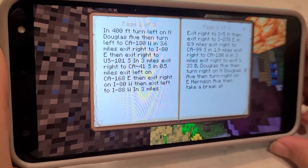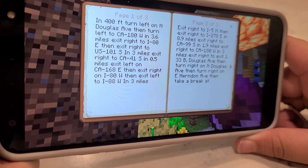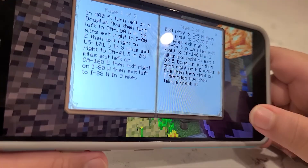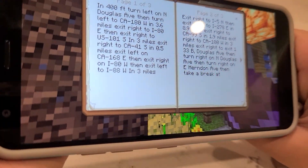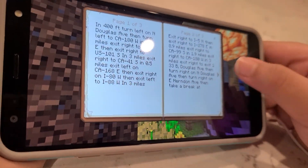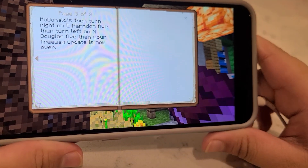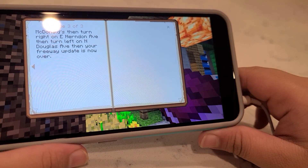In 8.9 miles exit right to CA-99 South, in 1.9 miles exit right to CA-180 West, in 3 miles exit right to exit 133-B Douglas Avenue, then turn right on North Douglas Avenue, then turn right on Eastern Avenue, then turn left on North Douglas Avenue. Your freeway update is now over.